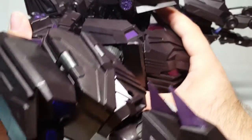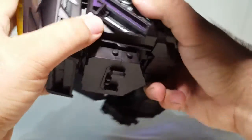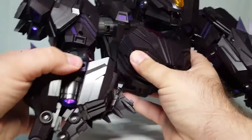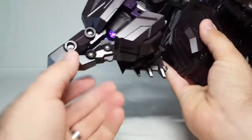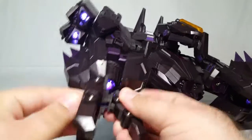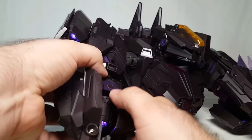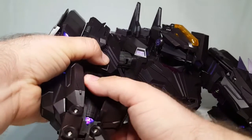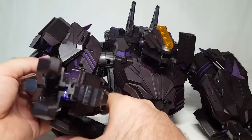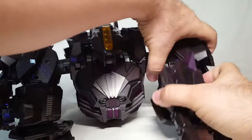Tab that back down, put the mushroom pegs back where they belong — that brings all the shoulders up. Take the chest and bring it all the way up, tab it back in. Then take the backpack, fold it up on itself — you've got posts here and holes here that will line up with everything in the back. If you line it up right this becomes a very sturdy backpack. Then rotate below the elbow and bend at the elbow with these incredibly heavy ratchet joints.